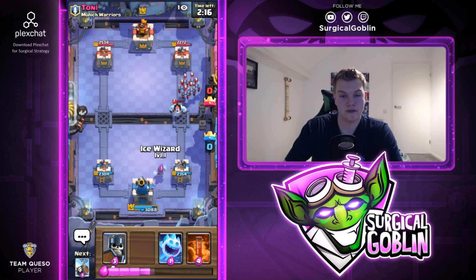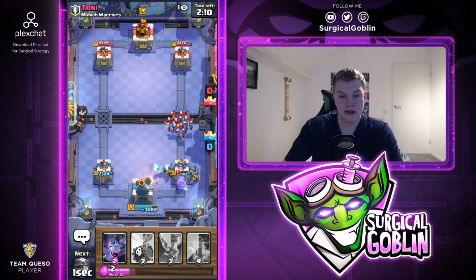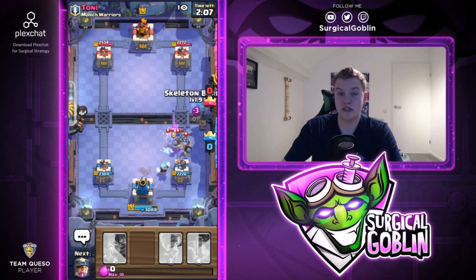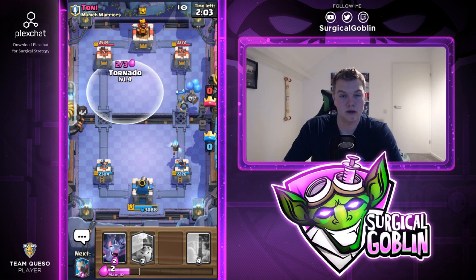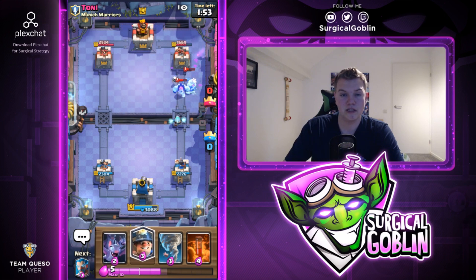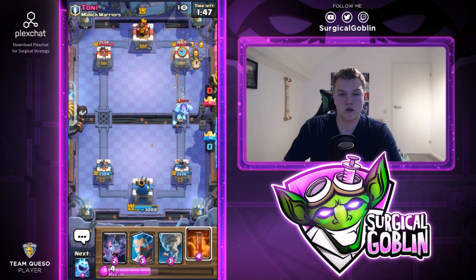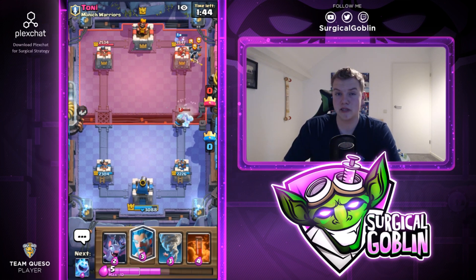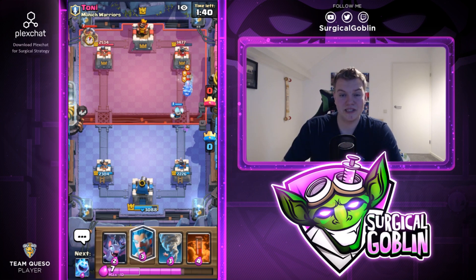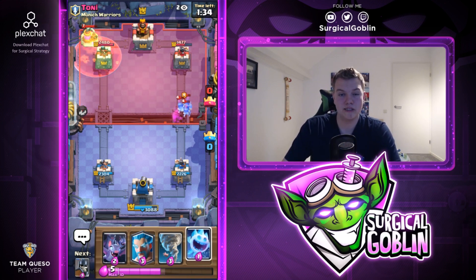Guards tanking and then the royal ghost gets attacked. Let's go with bats and a miner. He plays his minion horde and an ice golem, uses his zap - I have ice wizard and can ice spirit. Going with guards to hopefully hit his miner - we take down his minion horde. Skeleton barrel pressure again - we've out-cycled his zap. He might go three musketeers, actually he goes royal ghost. Miner - I think he has the elixir collector because he has minion horde.